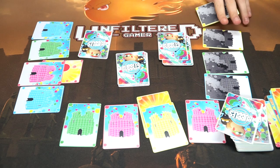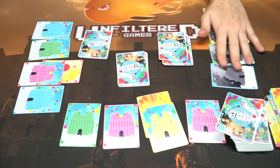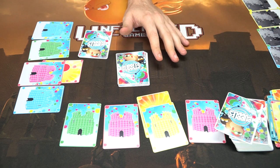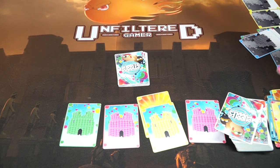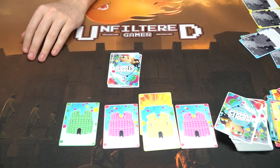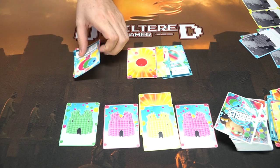Eventually somebody is going to have all of their castles flipped over face down, in which case they're removed from the game and their hand goes to the discard pile — it's then just the last players left. The last player standing with sandcastles remaining wins the game. That's basically how you play Bubbles — pretty simple, take-that style game.